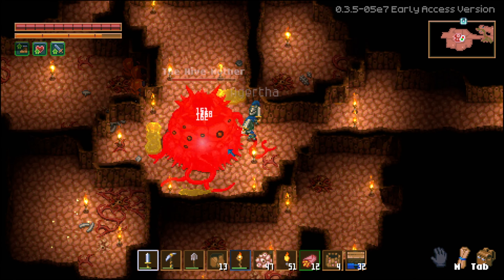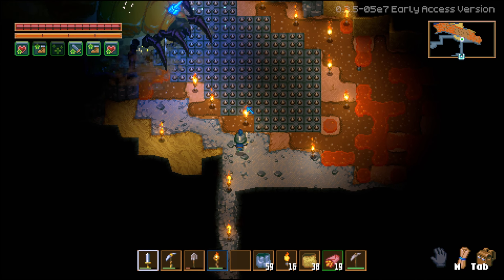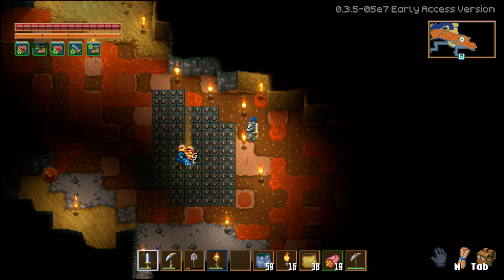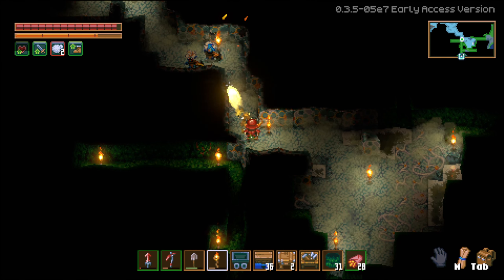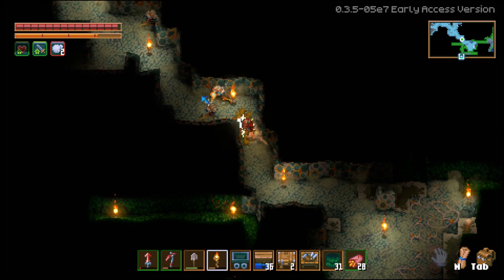Firstly we have update 1 where we'll see the introduction of the sunken sea. This will obviously include a new biome along with new mechanics and content. Nothing specific added but it's very intriguing. If we combine this with the boats mentioned in the nice to haves, this kind of gives me Valheim vibes. Just imagine little islands hidden away within the sunken sea and the only way to access these islands is to use a boat.